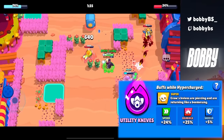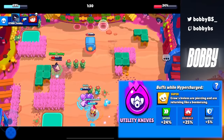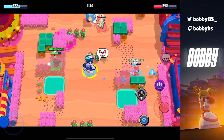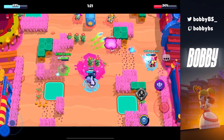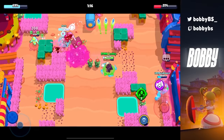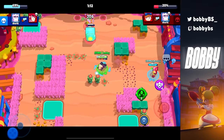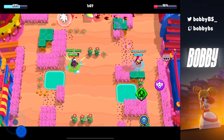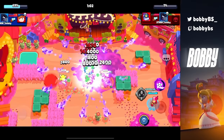Coming in at number 19 we have Crow's Utility Knives, which is specifically excellent in heist. Crow gets daggers that spawn out of him twice and then go back towards where he lands. It might not sound broken, but when you see what the Crow hypercharge can actually do it's insane — it was even so good that Lex was finally able to push his first rank 35 with me in heist, so if Lex can do it, anyone can.